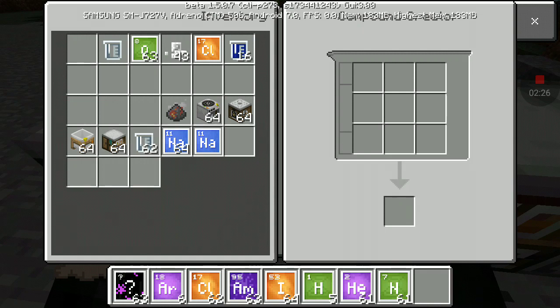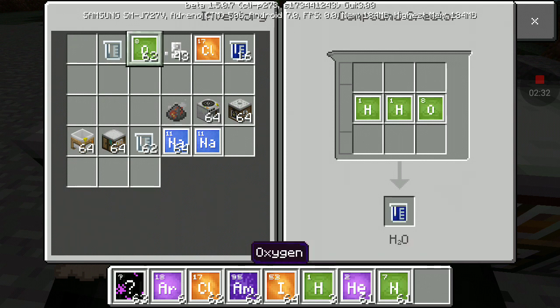You have a compound creator right here, as shown on screen. I've got 2H and 1O, so I've got H2O, and I can make as much of these as I want.